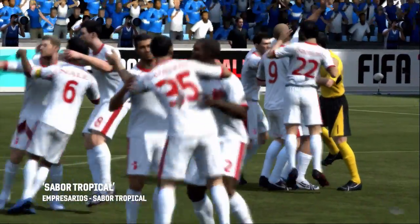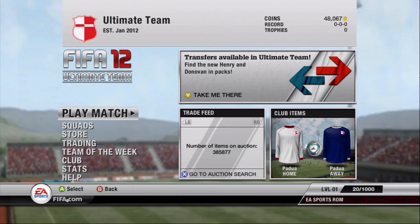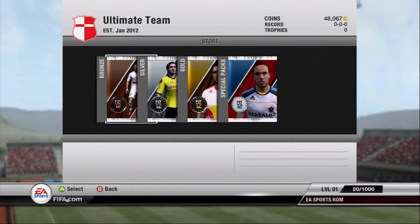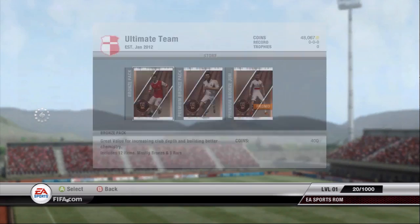Now that you've played a few games, and you've won a few matches, and you've got a few coins in the bank, it's time to put them to work and improve your team. Exploring the store, you'll see that there are many different pack types, so what's the best thing to go for at the beginning? The best teams weren't built in a day, and neither were yours, so take your time to start with and go for the bronze packs.